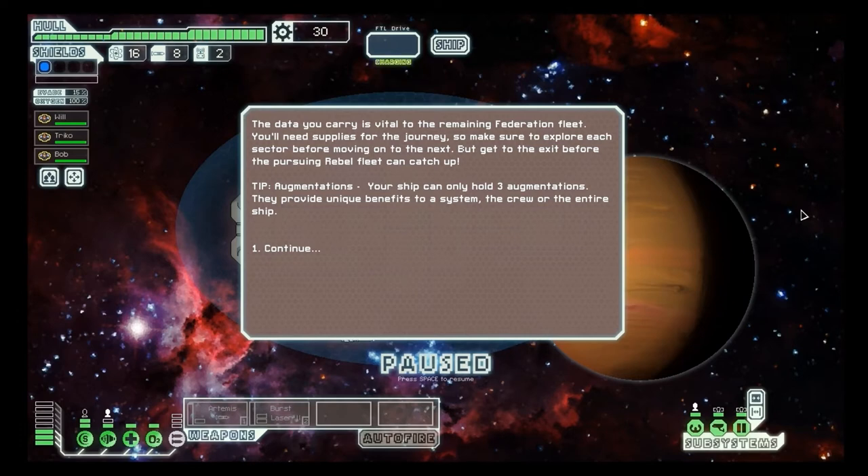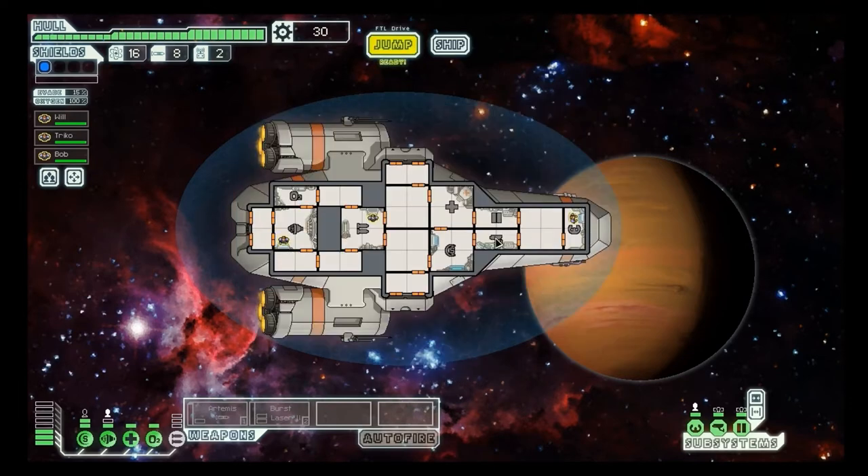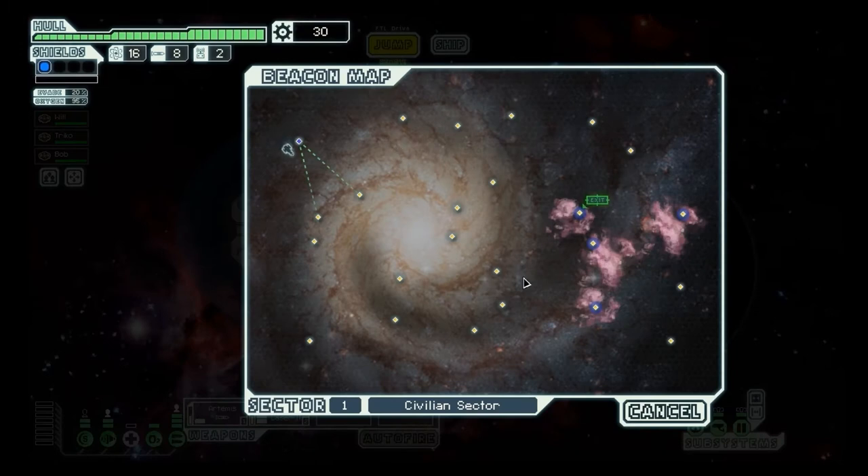The data you carry is vital to the remaining Federation fleet! You'll need supplies for the journey, so make sure to explore each sector before moving on to the next. But get to the exit before the Rebel fleet can catch up. Alright, so we've got our Paladin system, doors, sensors, medbay, shields, weapons, engines, and oxygen — or life support, whatever you want to call it. We've got our ability to open and close doors and redistribute our power supply. I want to spend as much time as I can here to get more scrap, more fuel, more missiles. Drone parts aren't much of a priority right now. If I can do a little zig-zagging before the Rebel fleet catches up, I should be in pretty good shape.